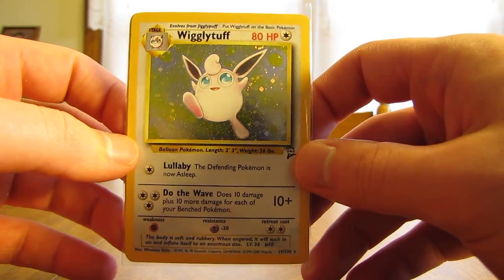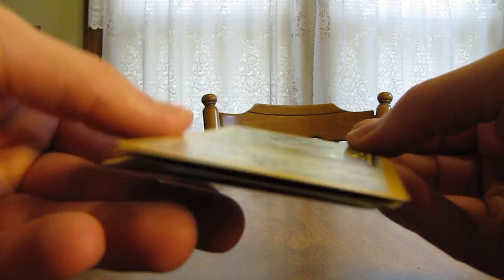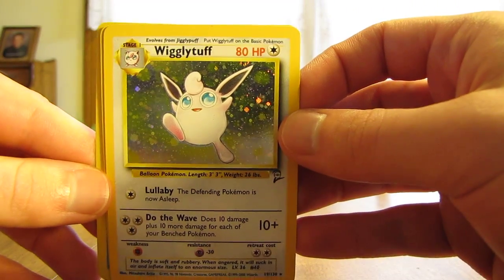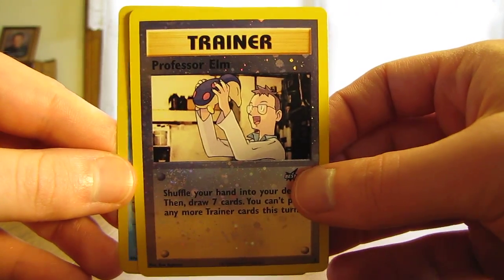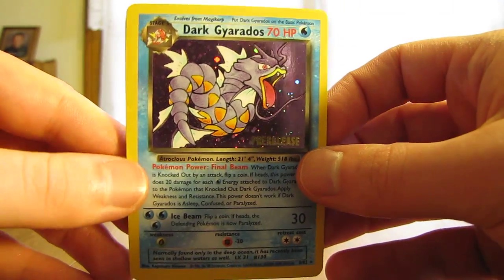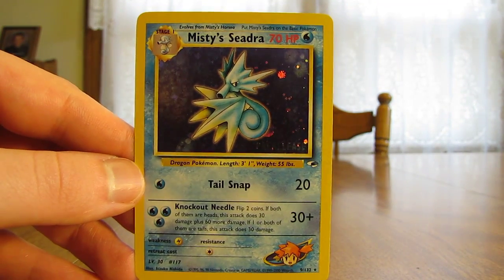Last one here. Looks like a mint condition Wigglytuff from Base Set 2 — hardly any scratches or anything on that holographic pattern, that is awesome. A Professor Elm Reverse Holo. Dark Gyarados, a pre-release card. Definitely some great stuff here. And the last one is a Misty's Seadra pre-release.